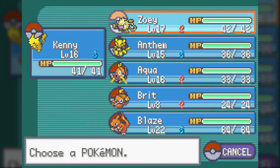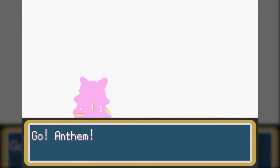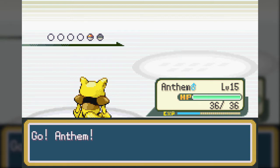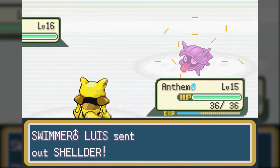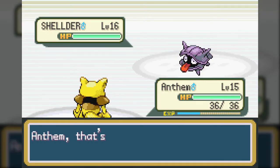On the opposite scale, that sort of is Shellder, who is extraordinarily defensive. This thing has a really high attack stat, and I think its evolution extends that. I swear I remember this thing being part Ice-type, but I think I'm also thinking of the evolution when it comes to that.